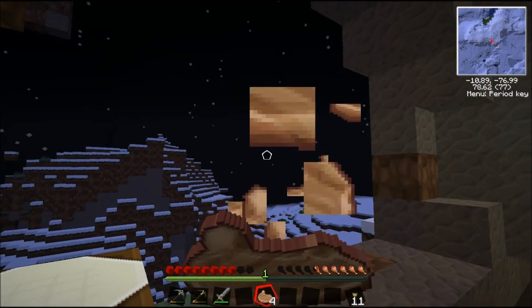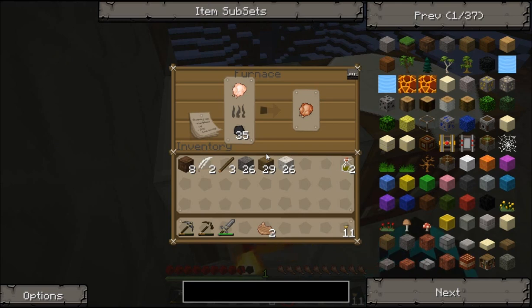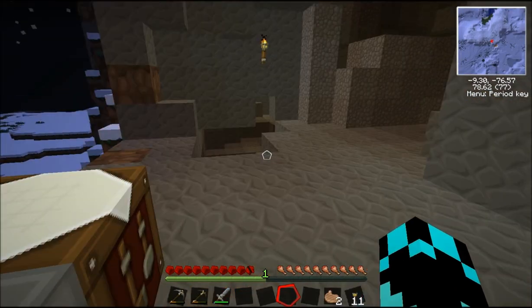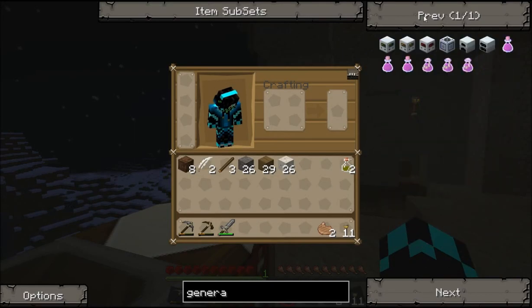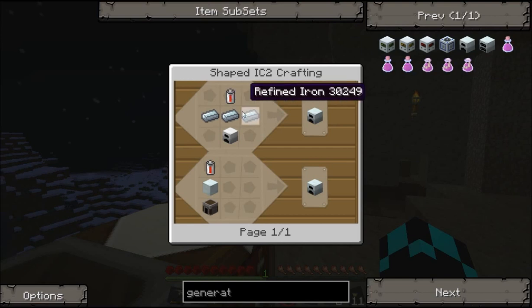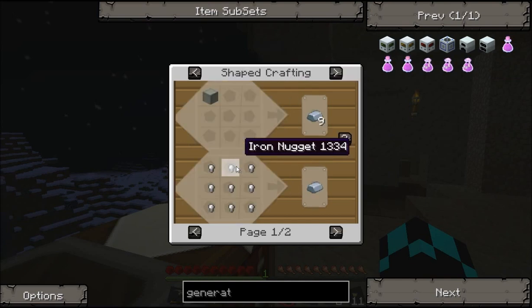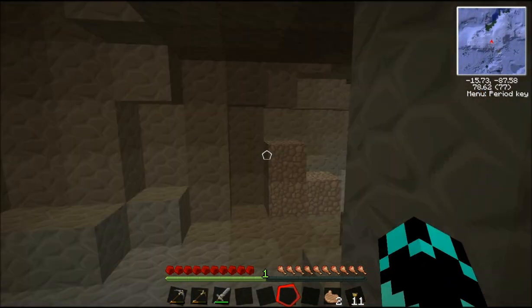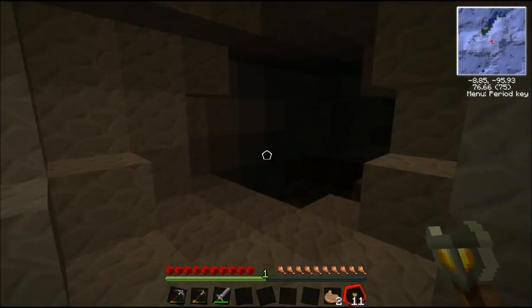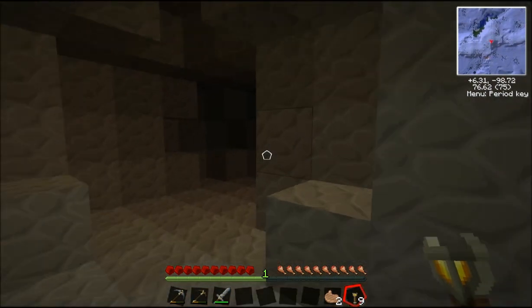Yeah, I will fix this lag, by the way. Ooh, that recovered a lot of hearts. Yeah, what do I want to make now? You want a generator? What do you need for that — iron? Yeah, I might just find iron. I might just explore a bit more. Use that cooking, cause I need iron.